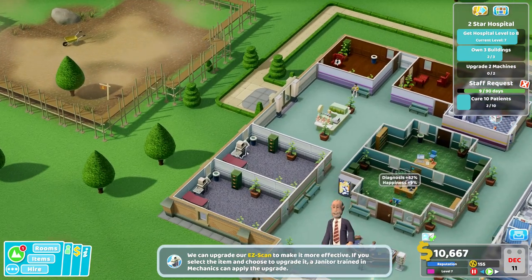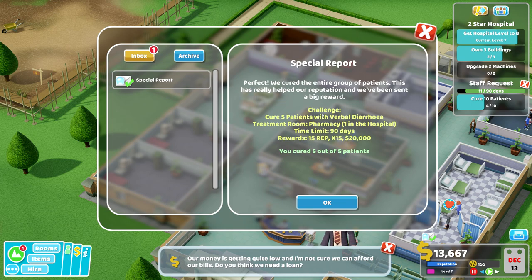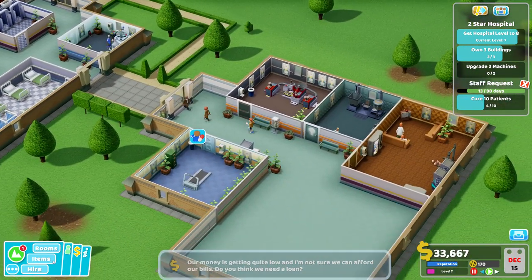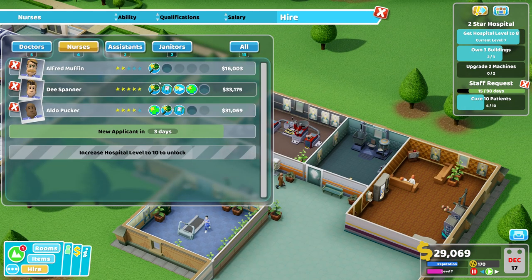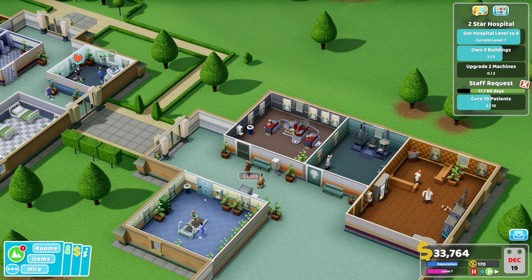We can also upgrade the easy scan — another 10,000. Let's pay that. Special report for the pharmacy emergency: verbal diarrhea — we cured 5 out of 5 patients. We need another nurse with the right traits, and perhaps another janitor since we have so many plants everywhere.